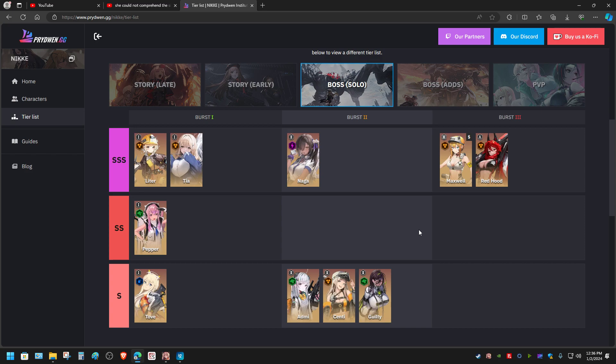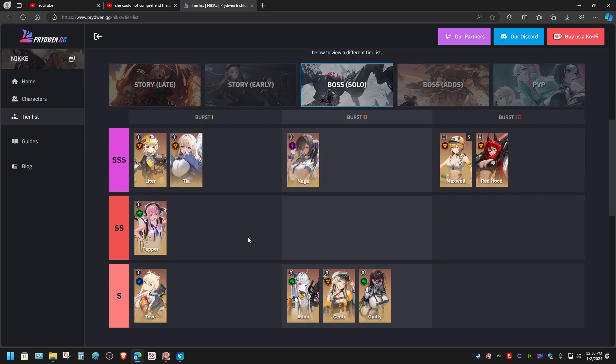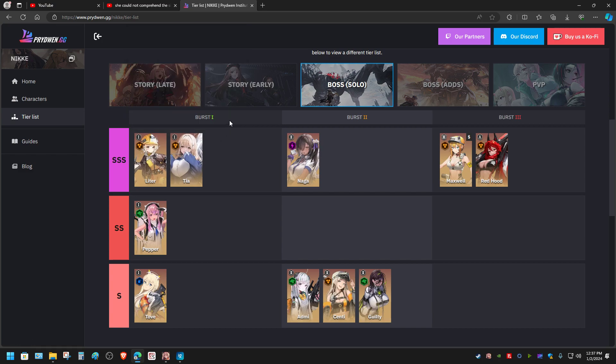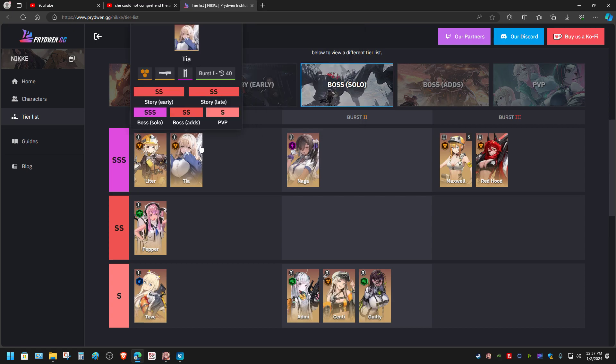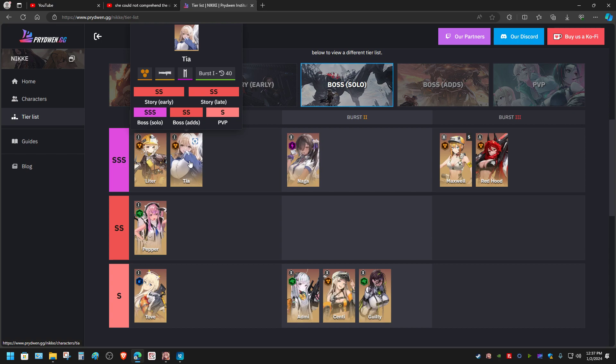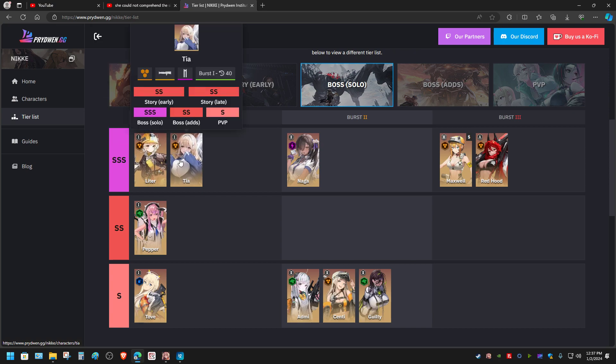Now let's talk about Missilis. I do not know why, but Missilis characters are extremely good — to the point that I would definitely recommend getting them. The first one you should definitely get is Liter as burst one. When it comes to burst two, you just need to have Tia and Naga in the same team — you do not need to use Tia's burst one all the time, Liter can do it all the time.